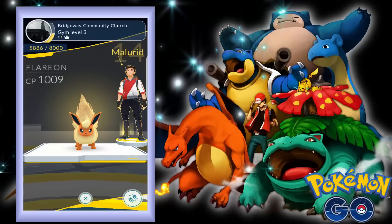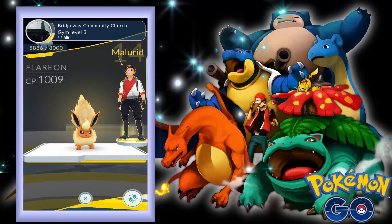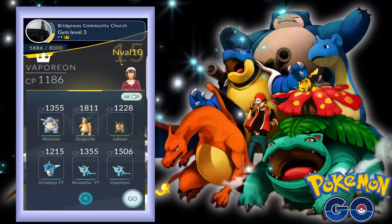Alright guys, welcome back once again. So I took over all the gyms around my area and this is like a next town and we're trying to take this over. This guy is literally level 20 and he only has a 516 CP. That's pretty weak. We also have a 1000 Flareon and a 1186 Vaporeon, so we're gonna take over this town. Hopefully the others are just as easy as this.